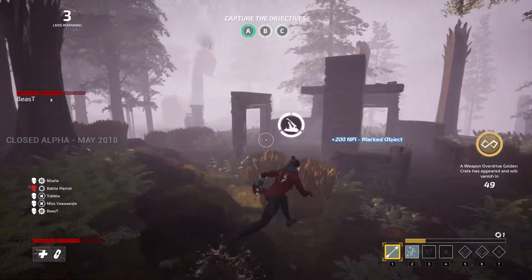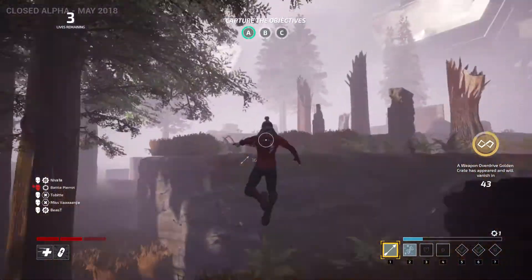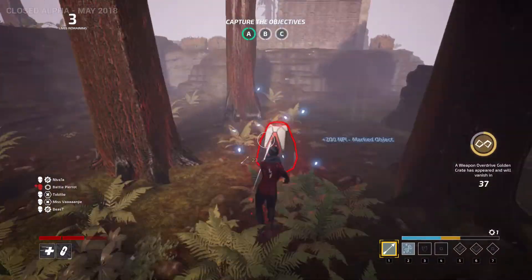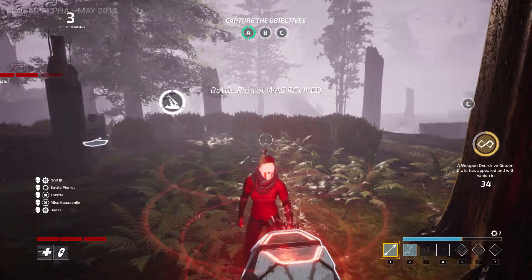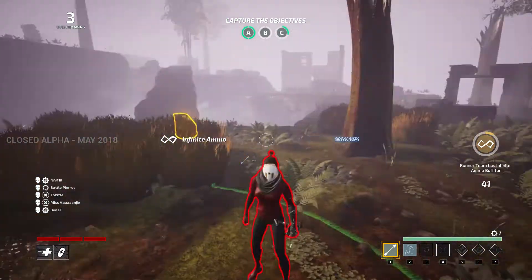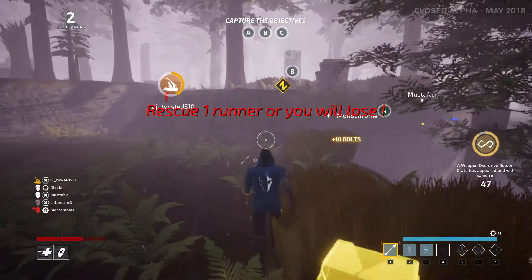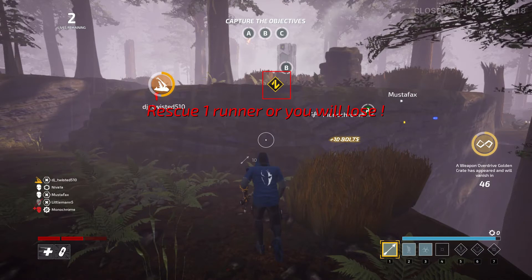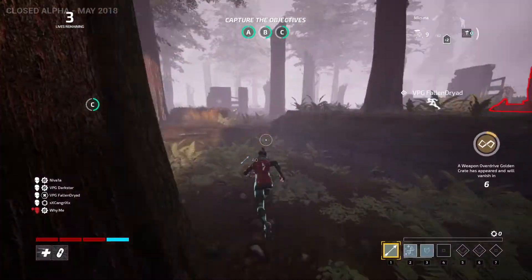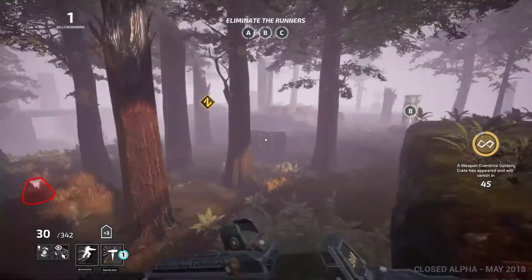For a bit of randomness added into the arena, there are occasionally arena events. In this alpha, the only event was infinite ammo — you had to find a golden crate somewhere on the map, and if you got it, you would get infinite ammo for your team. As a runner, you do not know the location of the golden crate, but if you get close enough you will see a symbol appear, so you have to search the map for it. The hunter, on the other hand, gets an indication of where the crate is right away, so they have the advantage in finding it. Whoever opens it first is the team that gets the buff.